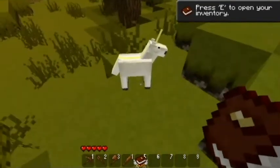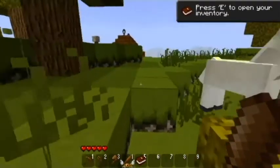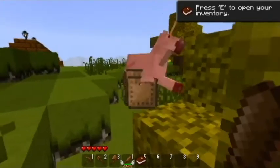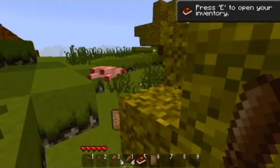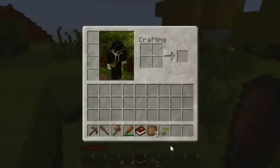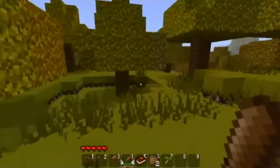It's a unicorn! It's a bloody unicorn, look at that! Wow. I wonder what you can get from unicorns? Leather and seeds. So yeah, there are unicorns in here - I guess that's the Mo' Creatures mod.